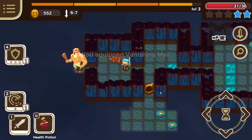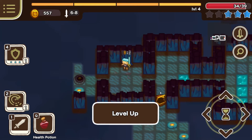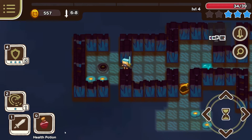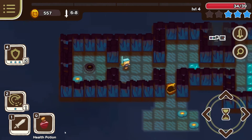Whenever you uncover gear in a dungeon, it only lasts for the duration of that particular run, but once you've uncovered it, you can then purchase it in town permanently, which means that you can then give it to a starting character of the appropriate class when you start a new dungeon. The same can be done with various consumables, so over time you can end up getting quite a good spread of potential gear to run into the dungeon.